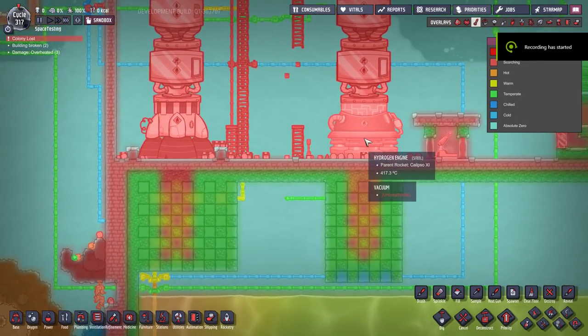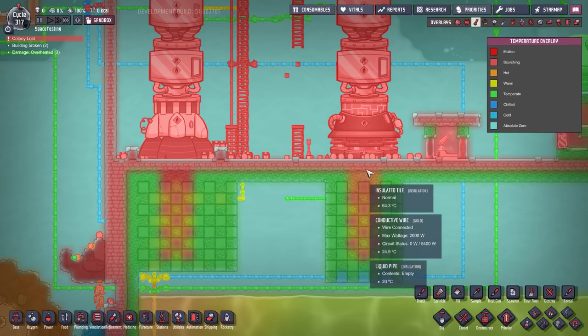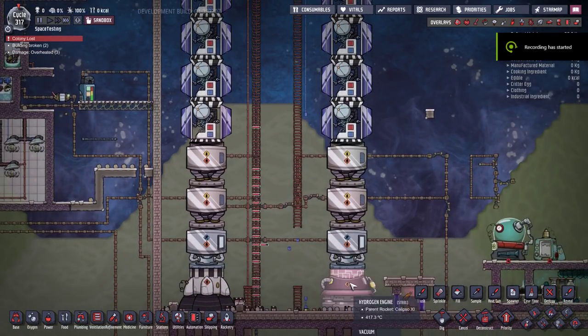One thing to note: rocket exhaust passes through items and you can't stop it. The heat travels nine tiles down and three tiles wide from the center of the engine — same for both petroleum and hydrogen rockets. However, if you leave a complete vacuum in those tiles, the heat won't even be generated. It needs some medium to transfer through. So either insulate with blocks, or remove everything and leave a vacuum — nothing will happen and that's exactly what you want.